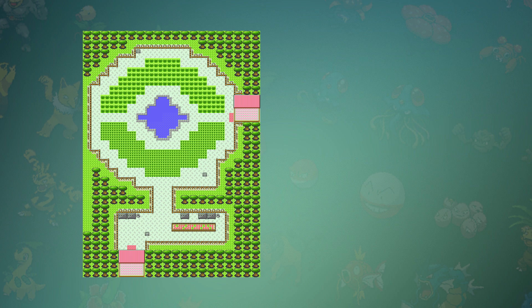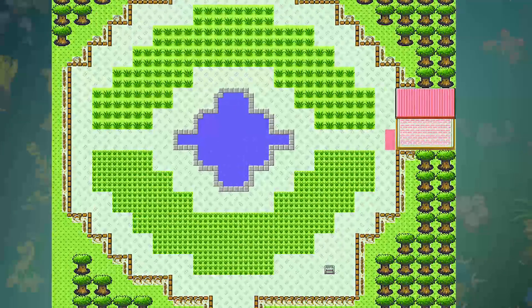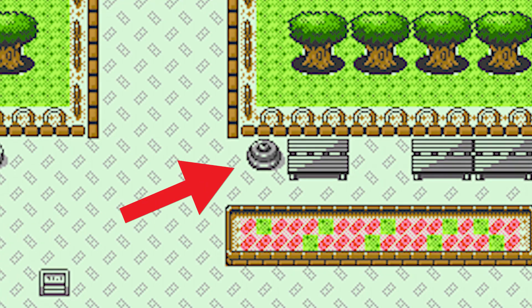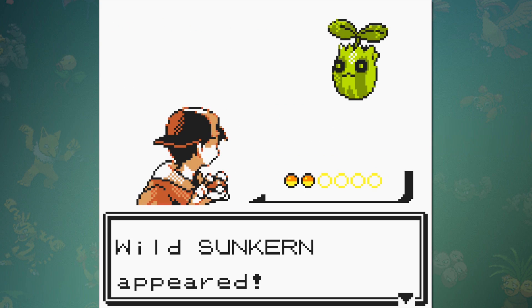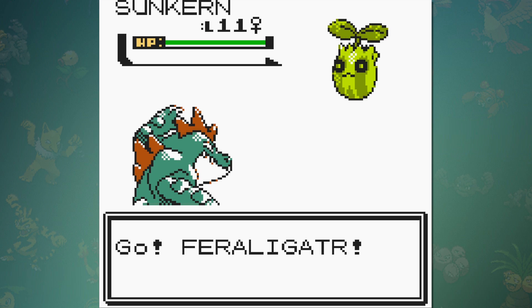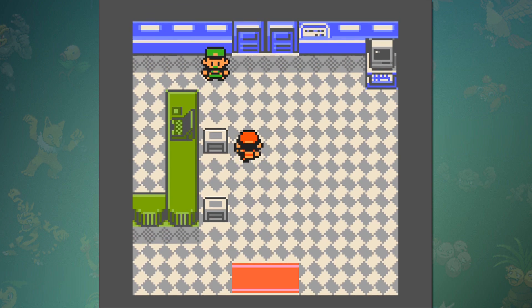Gold and Silver had to be completely reworked to only barely fit on the cartridge, but fortunately they actually updated the area in Crystal — they added a little water bubble to the middle of the fountain. All the Pokémon that are native to the National Park are not only weak, but they're available on multiple different routes, so the only thing that makes this place worthwhile is the Bug Catching Contest.